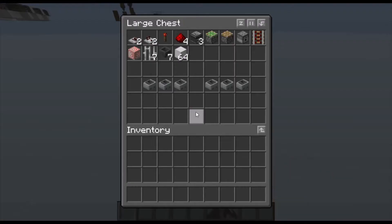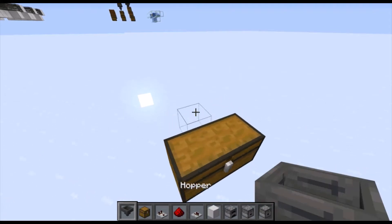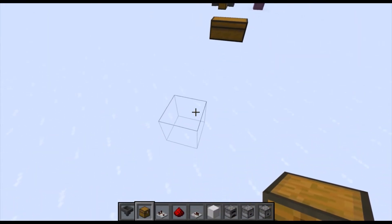All the materials you need to build are in this chest. You will need a double chest and more, but this is the bare minimum: two repeaters, two comparators, one redstone torch, four dust, three observers, and so on. Let's get started.